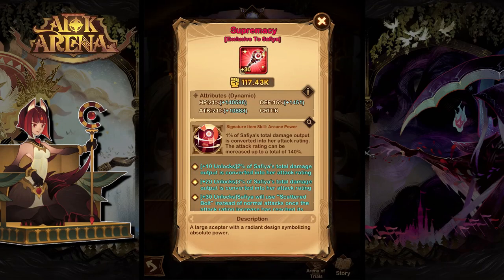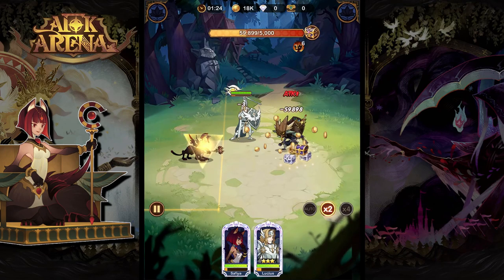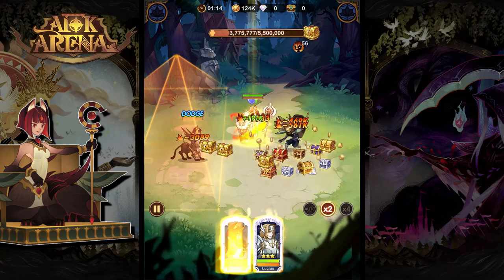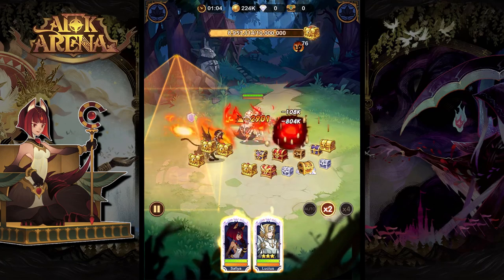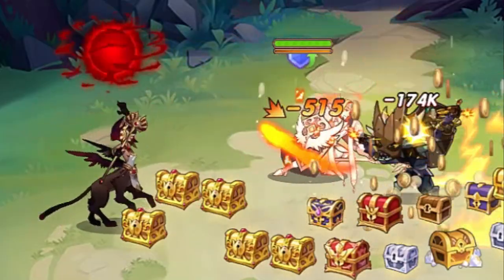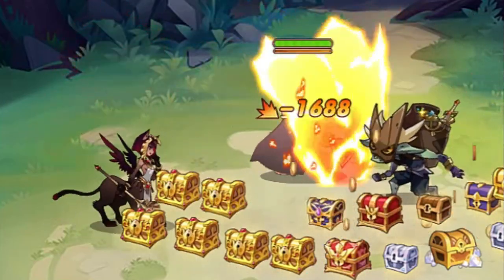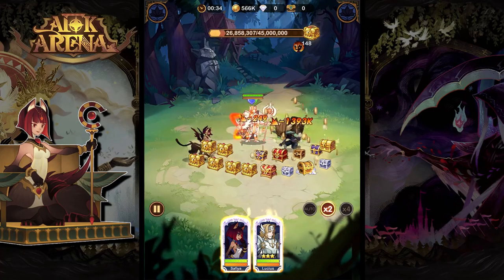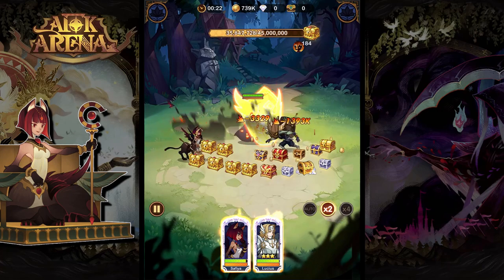From the Maulers, we have Sophia. Her signature item means any damage she deals contributes to her attack power, so the more damage she deals, the higher her attack power goes, up to a total of 140%. At level 30, it's going to change her basic attack to her Scatterbolt attack — a ball she throws at the enemy that stuns the first enemy it hits, then splits into little balls dealing damage to other enemies. This deals a fair bit of damage but also gives her a lot more control on a single enemy.